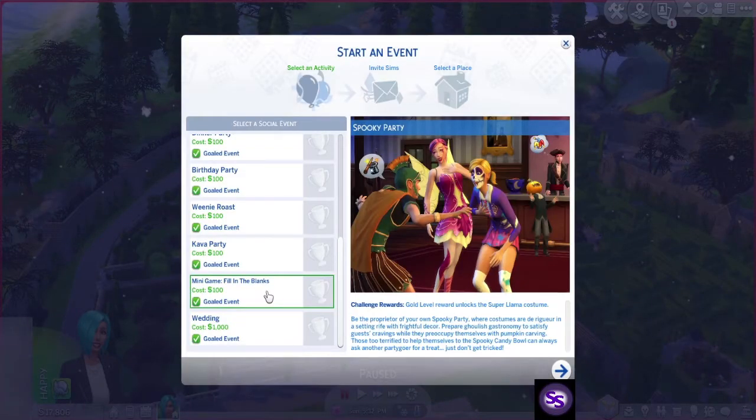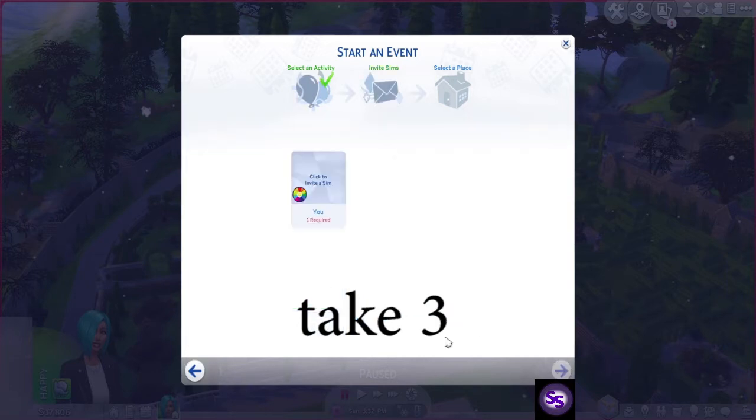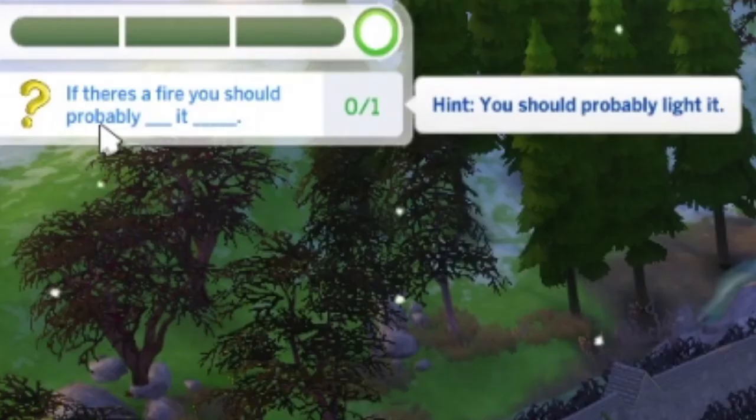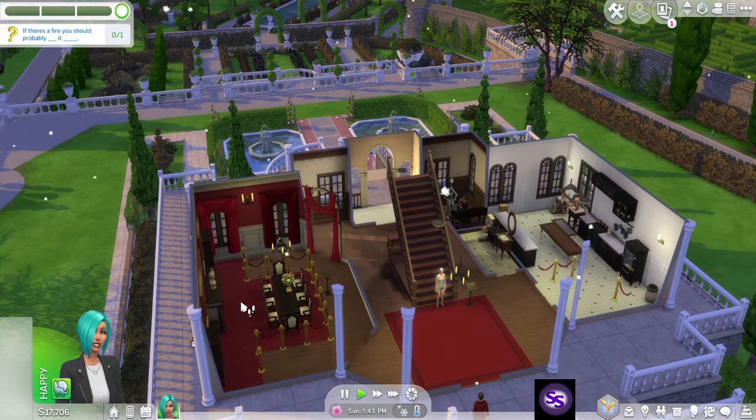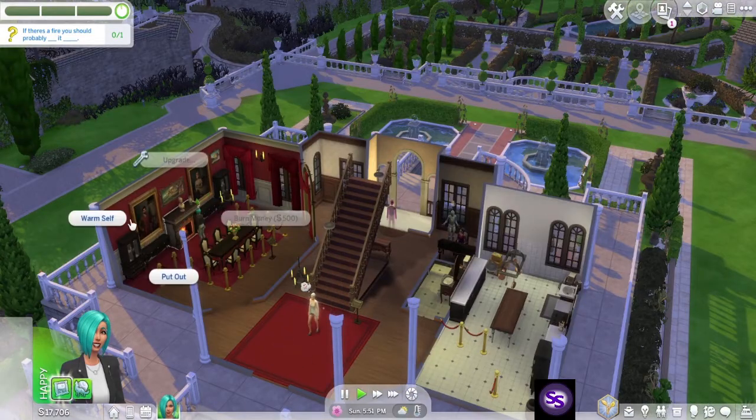This is supposed to be the one with more time — I'm not very good at this. If there's a fire you should probably put it out. I need the fireplace — teleport here, light the fire, and put it out.